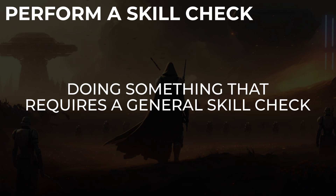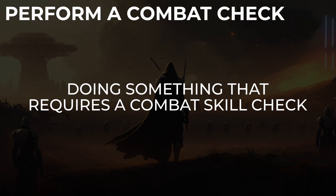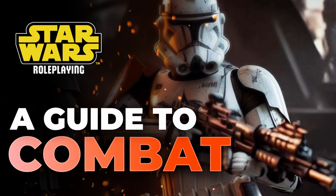However, trying to climb a tall fence does have a chance of failing, and so it would require an athletics check. Performing a combat check is when you try to hit or shoot someone or something with a weapon using combat skills. All of the rules for this are covered in the combat overview video — link in the description.